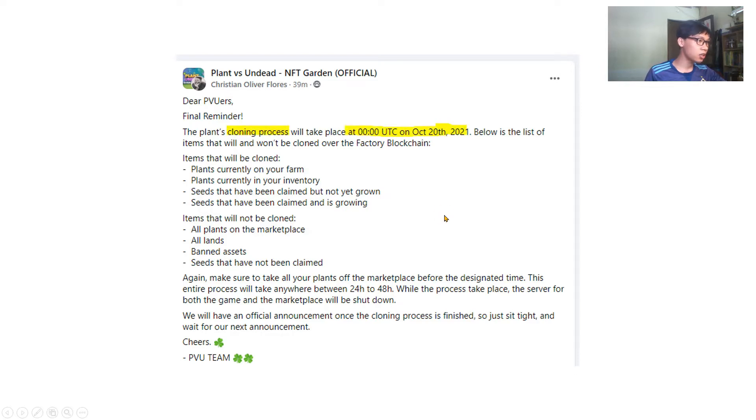First, the comic cloning process is tomorrow, October 20, at 0 UTC time. So we have to focus: the items that will be cloned are the plant on the farm and plant on the inventory. After that, we have seeds — seed should be planted and growing or not yet grown, that is also okay.